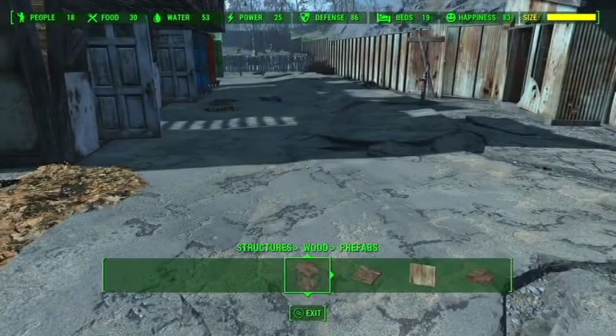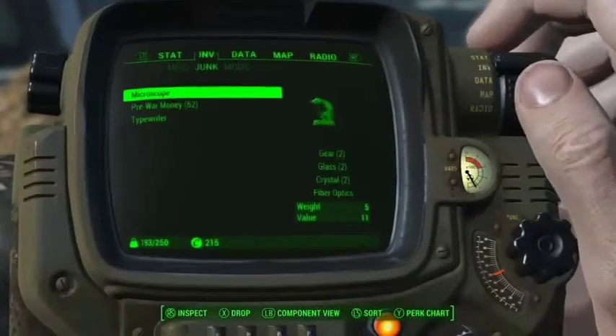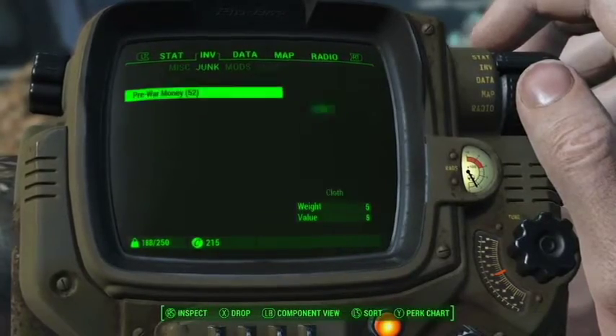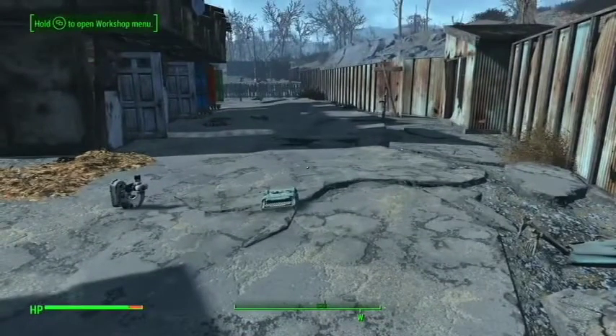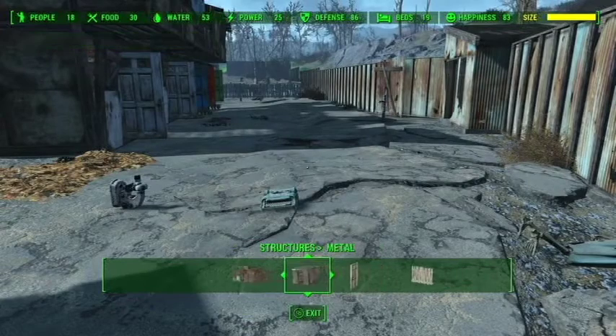However, if you scrap it and you don't have the item highlighted, it's just going to scrap the item and then you're not going to be able to build it — you'll have to do the trick all over again. So again, you just go into your Pip-Boy, drop down some junk, and you're ready to start building and glitching your way to a better society.